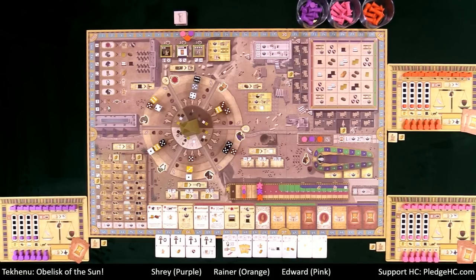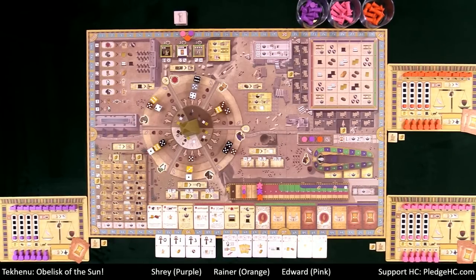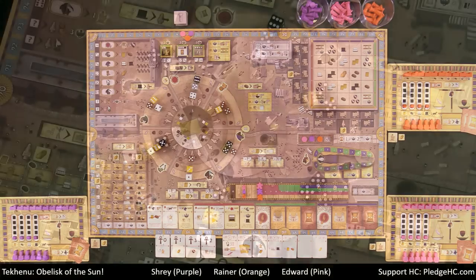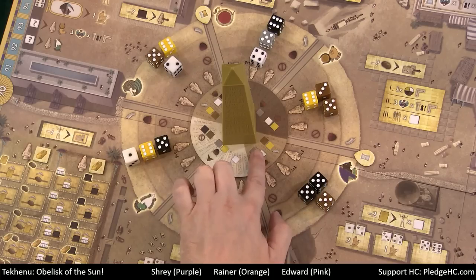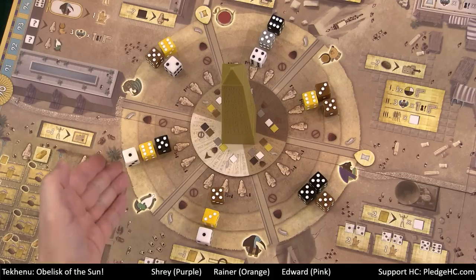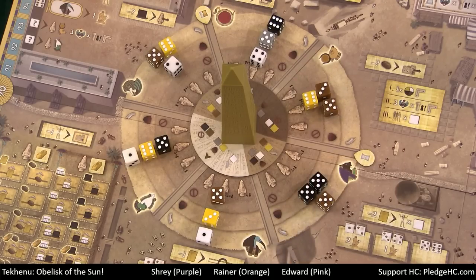Takenu is a dice-drafting game in which players take on the roles of nobles in ancient Egypt as they build the Temple of Amun-Ra and the area that became Ipet-Isut. The central feature of the game board is the obelisk wheel and six surrounding action areas, each associated with an Egyptian god or goddess. The obelisk wheel is divided into six sections: two sunny or light ones, two shaded or gray, and two dark, representing how the obelisk casts its shadow at that particular moment. As the game progresses, the shadow will rotate, altering which sections are sunny, shaded, or dark.